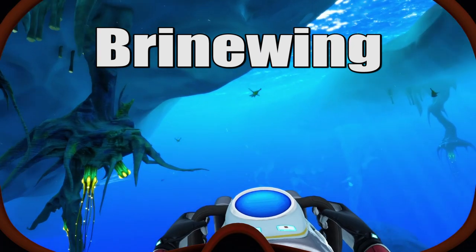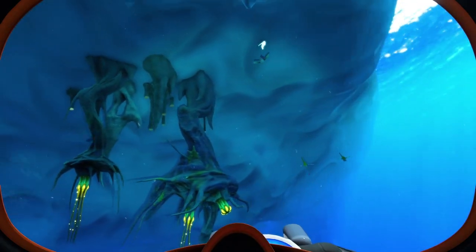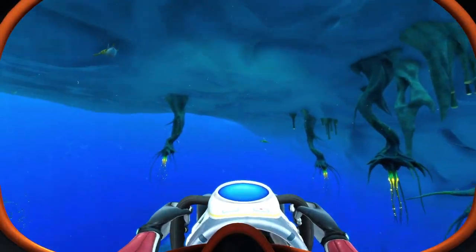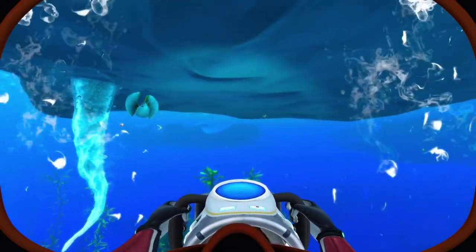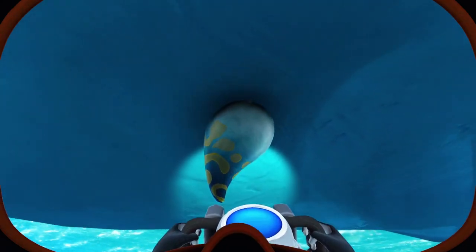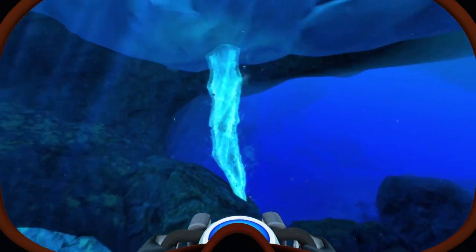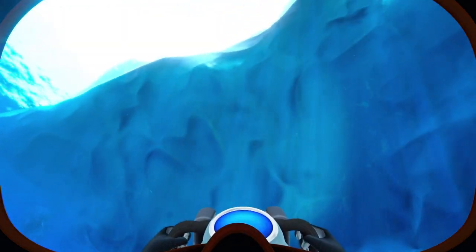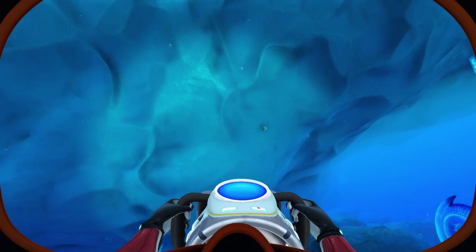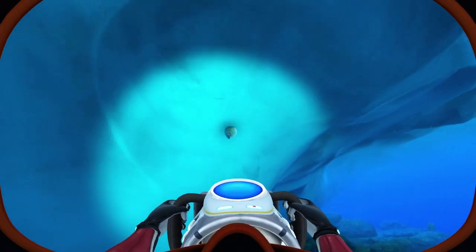Next, we have brine wing eggs, which are also found in the sparse arctic. The brine wing eggs are different from others in that they are found on the underside of icebergs. Start by finding brine wings swimming around and then scour the underside of the floating ice to find the eggs. This is also another egg you should be able to find in the area around the outpost zero cave entrance.